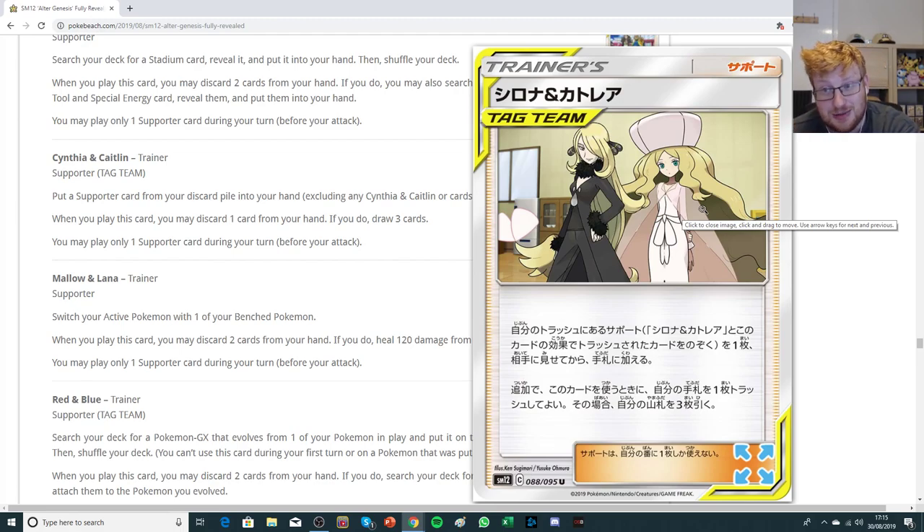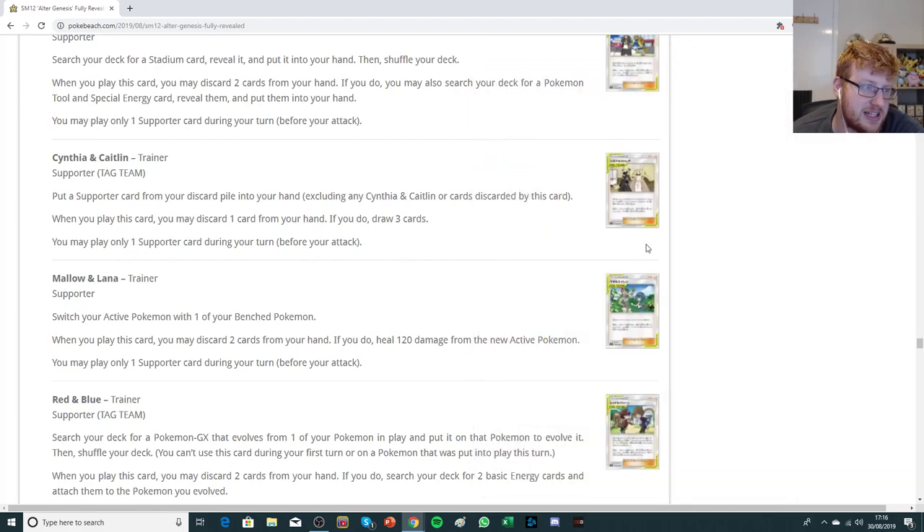You could think about this card in Lusamine looping decks, because you can use Cynthia and Caitlin to get back Lusamine and then use Lusamine to get back Cynthia and Caitlin — weaving them together so you're also drawing cards. This may be the new-age Lusamine when Lusamine rotates. They've added the text that you can't get yourself back, which is great. The discard one and draw three while guaranteeing a supporter is just about good enough, and chaining Cynthia and Caitlin to keep getting back your other supporters sounds pretty good.